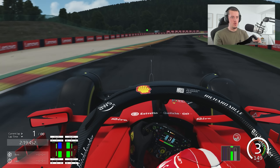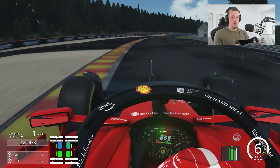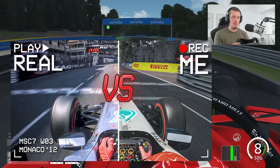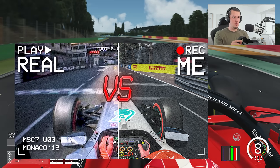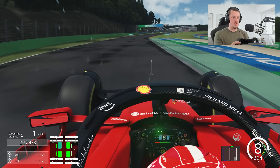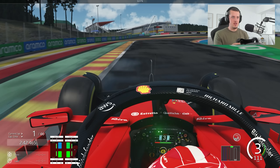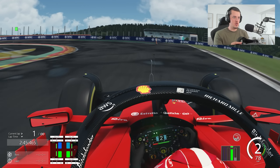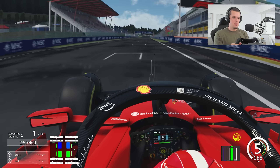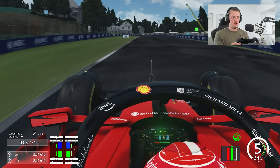Right, here we go then - time to beat the pole lap, this time the Belgian Grand Prix, which had some super fun qualifying and also the sprint shootout today. Verstappen was the fastest man in the end, setting a 1:46.1, however that lap is not going to count because Verstappen has a five-place grid drop, which means Charles Leclerc will start from pole for the main race tomorrow. That gives us an excuse to use the Ferrari for a change.